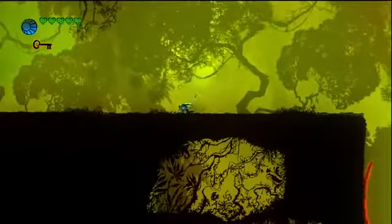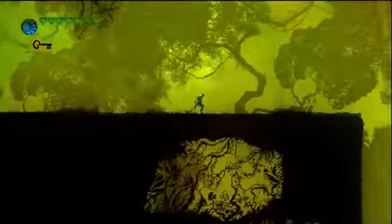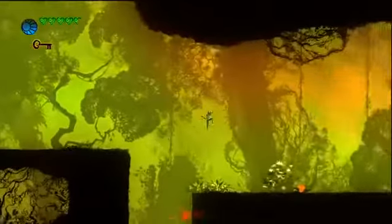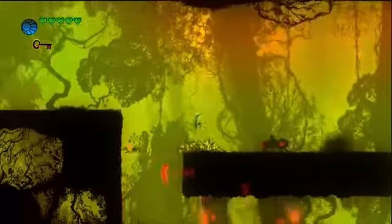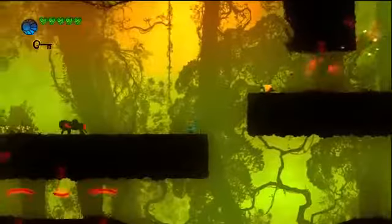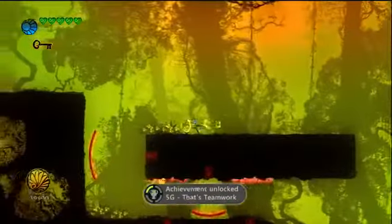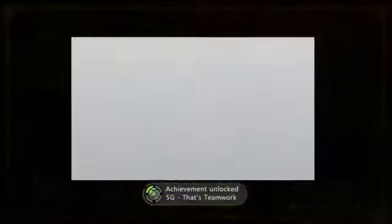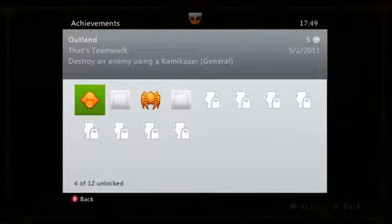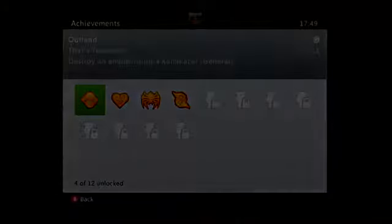The last achievement is That's Teamwork, which requires you to use a kamikaze — those orange little bugs — trigger it and it runs in the direction you triggered it, and it needs to kill an enemy. This is in Jungle Highlands. I jump off the top-left platform, hit a spider with an uppercut to stun it, then trigger the kamikaze. Jump back down, crouch so it goes over you, it kills the spider, and achievement unlocked — That's Teamwork for five gamerscore. You'll see it says 'general,' so you can do this in co-op as well.